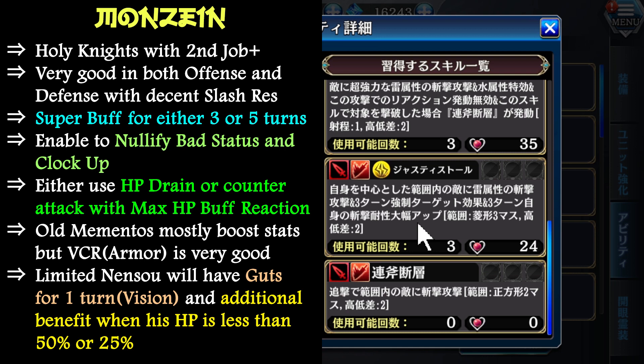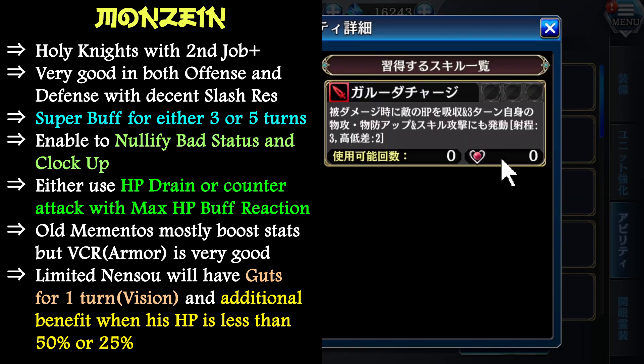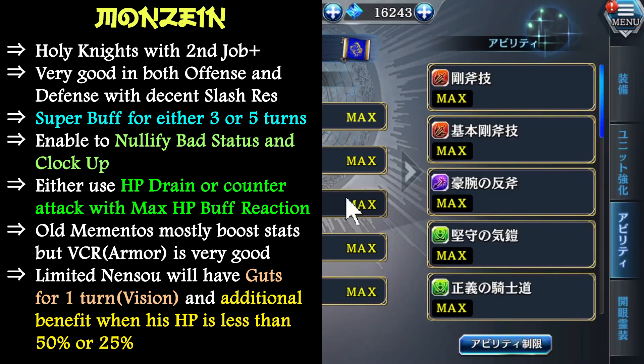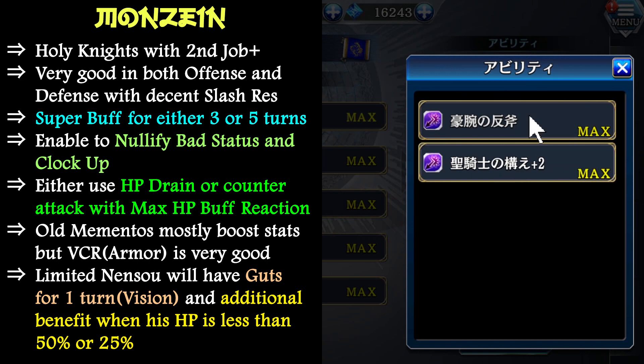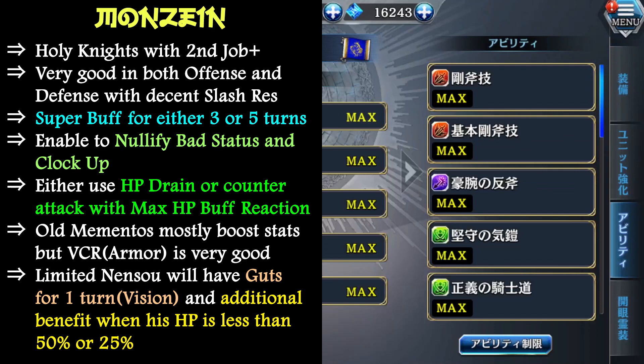If you equip with runes, gear, leader skill and everything, his slash resistance can easily hit 100 — no problem. He also has a very powerful HP Dread, or you can equip with his normal counter-attack — up to you. This counter-attack will massively increase his HP and can be stacked for 3 times, so that his HP will be super high.